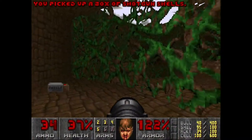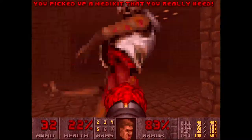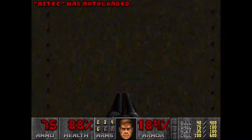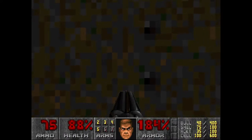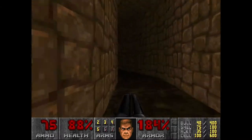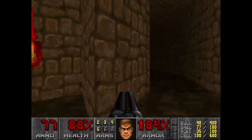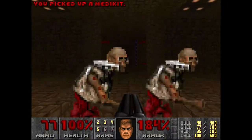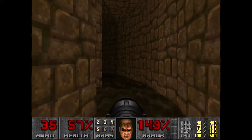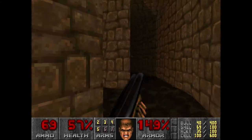Let's try the rocket launcher and see if that's going to help. Right in the face! Unfortunately that medkit didn't have any invulnerability powers. Let's go this way this time — yeah, it was always going to set off that arch-vile, wasn't it? Alright, let's run, and then run back. I don't think the rocket launcher is a good choice right now. Oh, maybe it is.